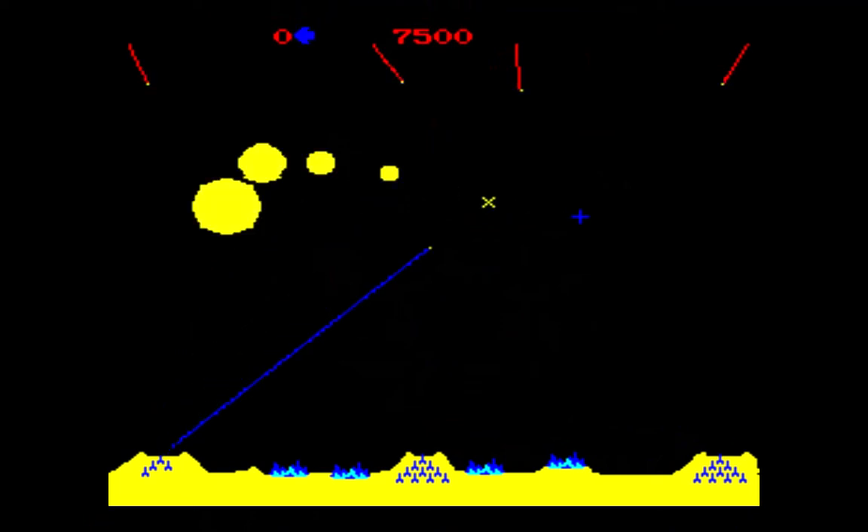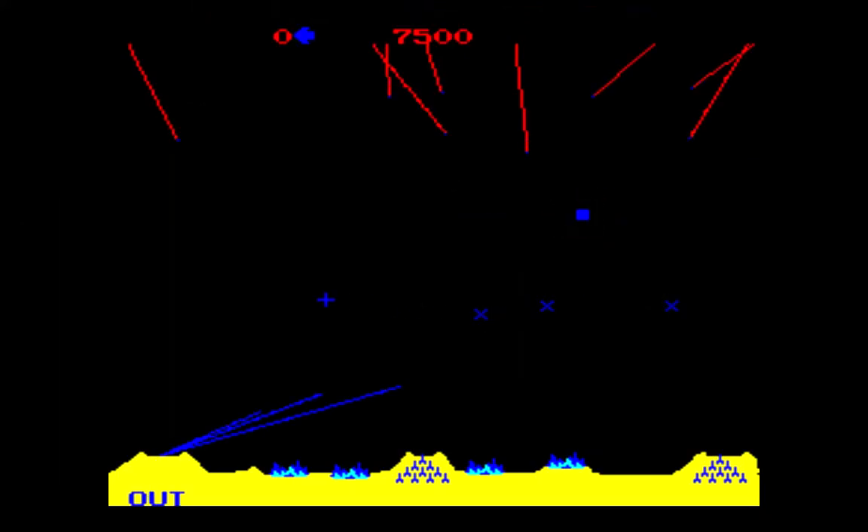When one or more of your bases is down to three missiles, you will hear a warning and the word 'low' will be displayed underneath it. Once you fire all 10 missiles from a base, or they are destroyed by enemy fire, the word 'out' will be displayed and you will not be able to fire from that base for the rest of the level.